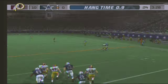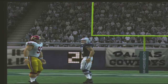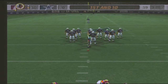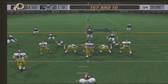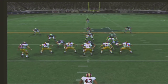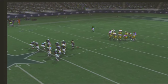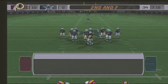Here's the punt unit as the defense forces a three-and-out. The punt goes out of bounds. Ball on their own 38-yard line. Number 76 with the tackle at the 43-yard line.